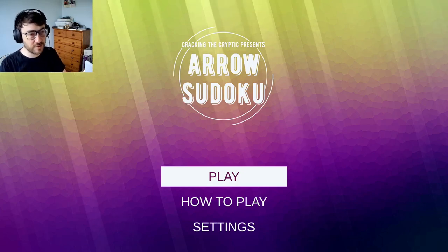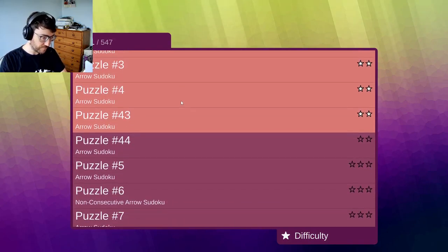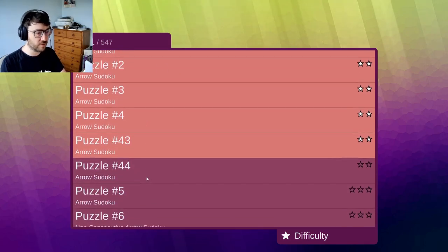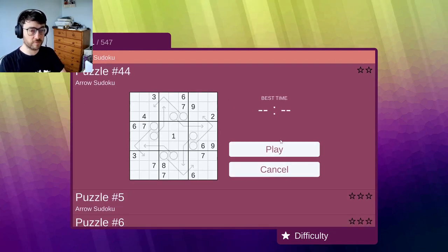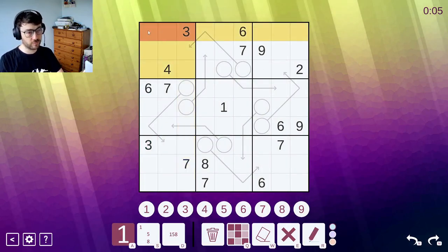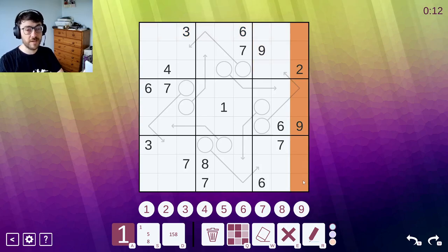Right, that said, let's jump into today's puzzle. This is an Arrow Sudoku. So firstly, where am I? I'm on the last two-star difficulty — this is my eighth puzzle, which is my final two-star difficulty. Arrow Sudoku follows the normal rules of Sudoku, so every 9x9 box, every 9-cell column, row, and column must contain the digits 1 through 9.